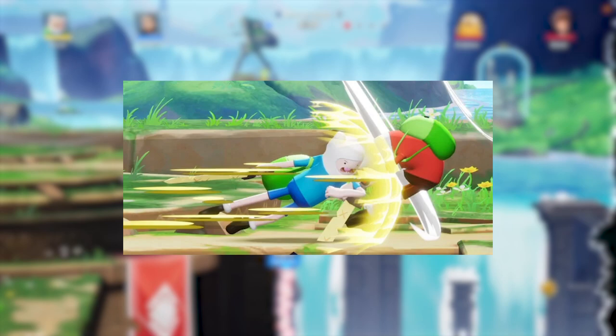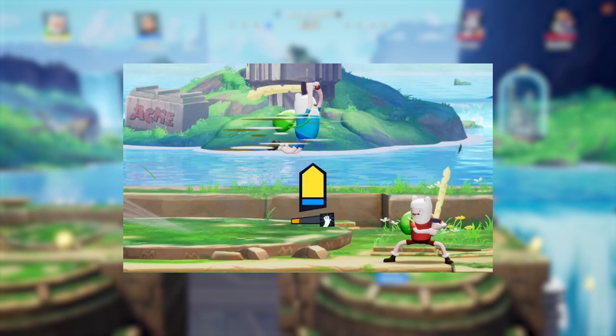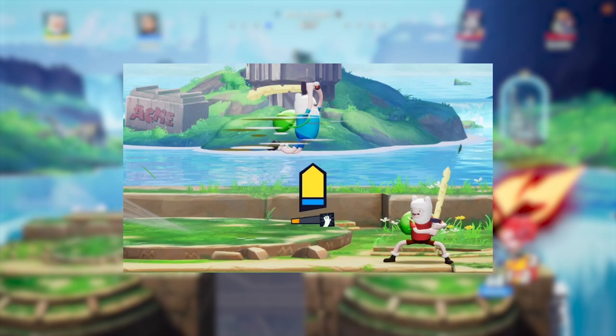His second move is the Scrunking Tackle, a side ground move. It's a brief shoulder charge which bursts Finn forward a short distance. It isn't particularly a powerful move, and if you miss an opponent you'll be left exposed for a short while as Finn recovers.